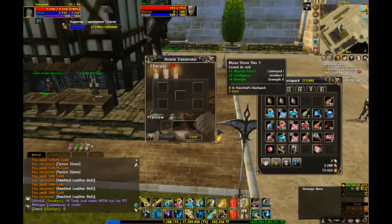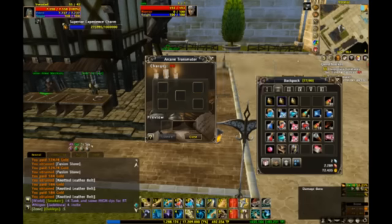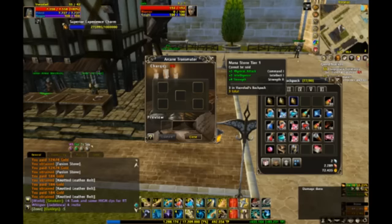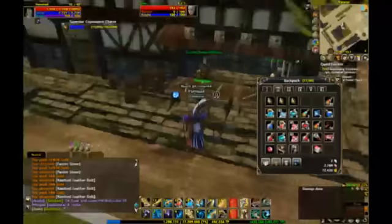Something to take note of — these are mana stone tier 1. They each have physical attack and strength. These two came out exactly the same when I bought them, but this one did take a third random stat. So there's physical attack, strength, physical attack, strength, physical attack, intelligence and strength.